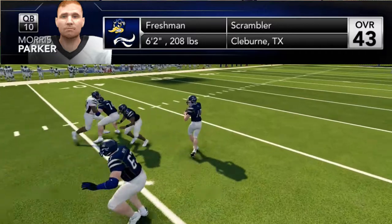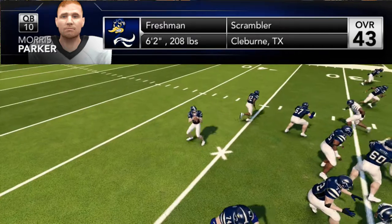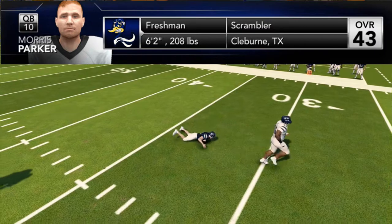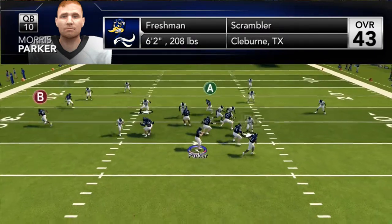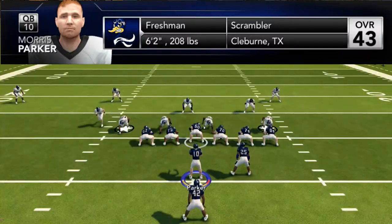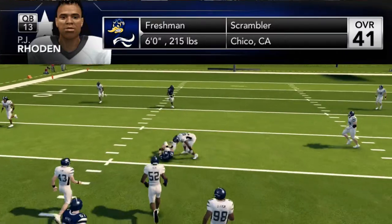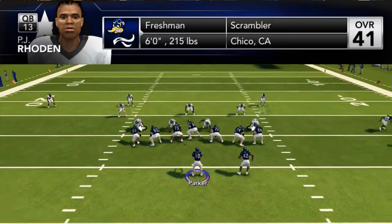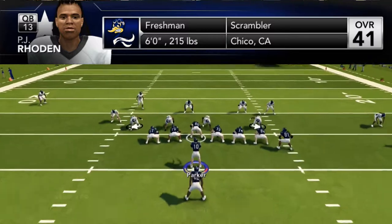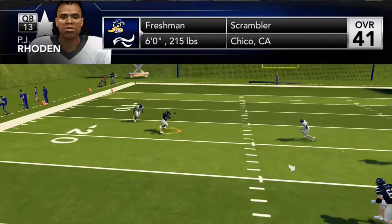Let's take a look at some of our players for year number one. Starting quarterback number 10 is Morris Parker — a 43 overall scrambling-type quarterback, which is why he's the starter. He has like 70-something speed, which isn't great, but his throw power and accuracy aren't dependable either, so that running ability will be useful. Backing him up is number 13, PJ Roden, listed as a scrambler at 41 overall but with speed in the 50s — he's not going to see the field a lot in year one.